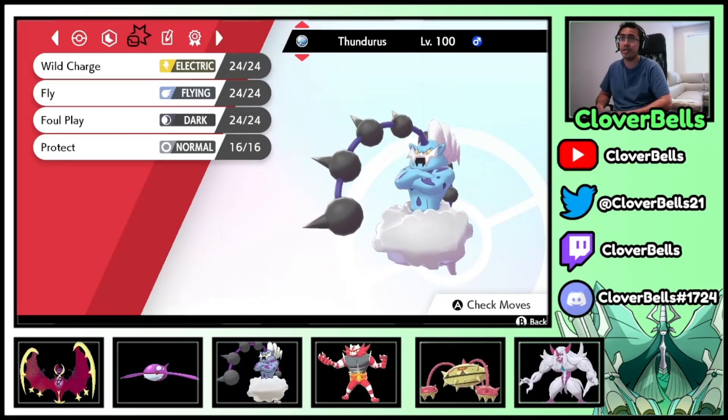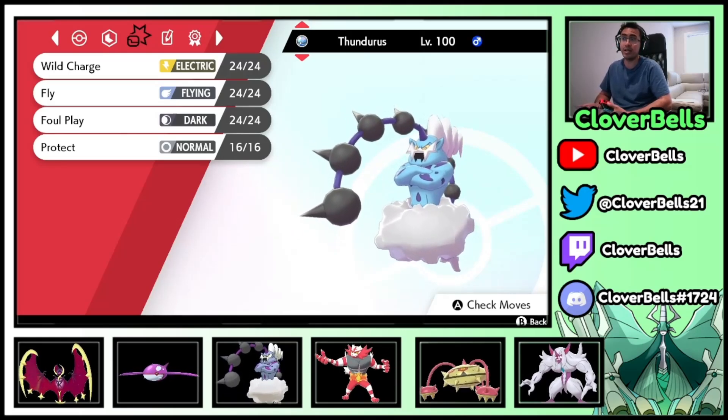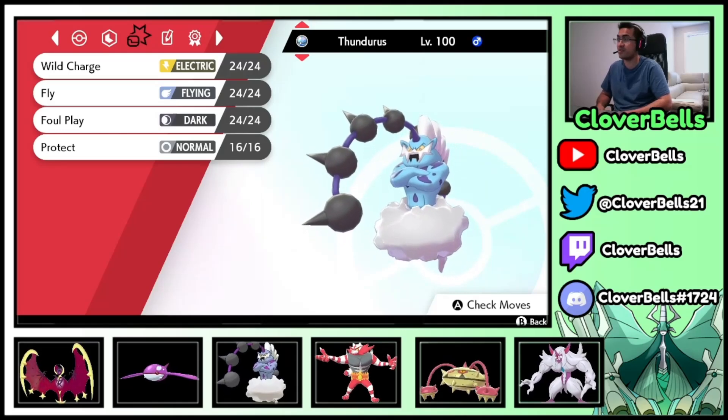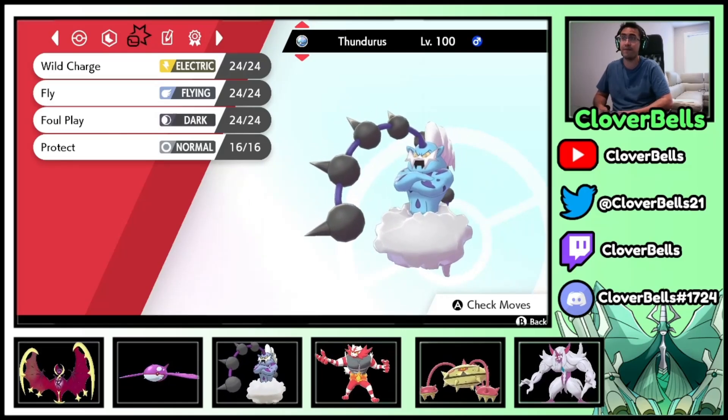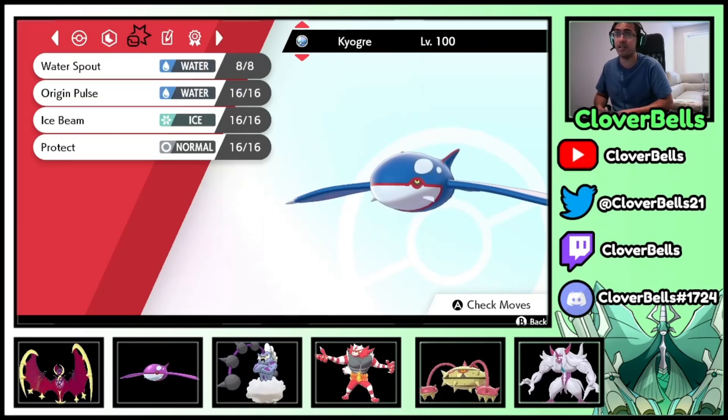However, if you put Incineroar against the Thundurus, you're in trouble. Thundurus can go for Air Stream to make Lunala faster, and then we have Max Darkness going for those Special Defense drops. Two Pokémon can benefit from that: Lunala and Kyogre. Speaking of Kyogre — here it is.